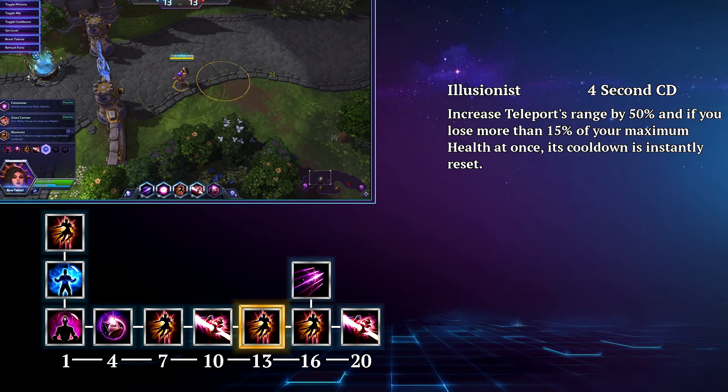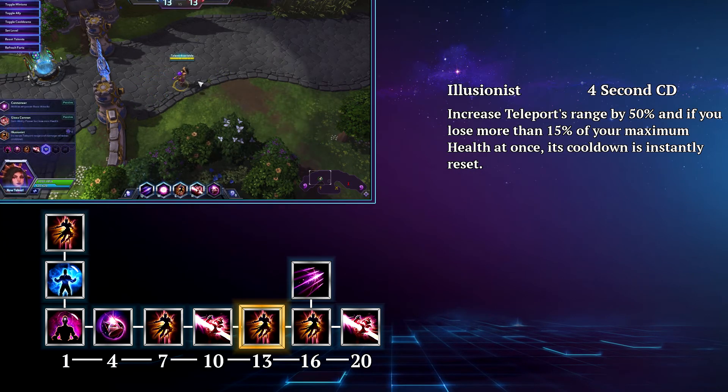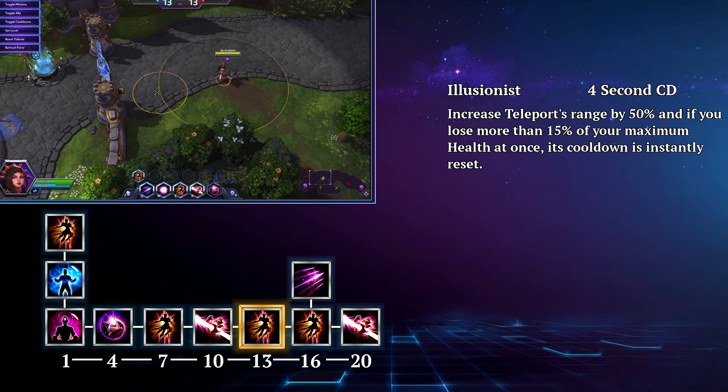At level 13 you're going to go with Illusionist. This increases Teleport's range by 50%, allowing you to reposition better, escape further, or teleport deeper into enemy lines for more burst damage. This would normally sound like a death sentence; however, if you take more than 15% of your maximum life at once, the talent will also instantly reset Teleport's cooldown, which can allow you to jump back out of the fray or jump even deeper for more high risk, high reward play.